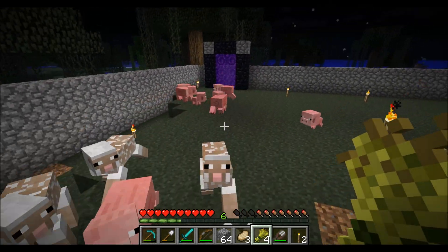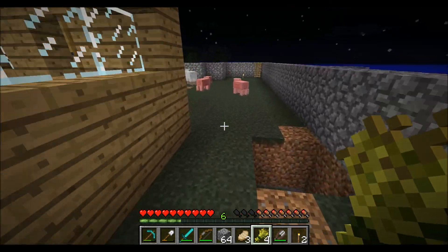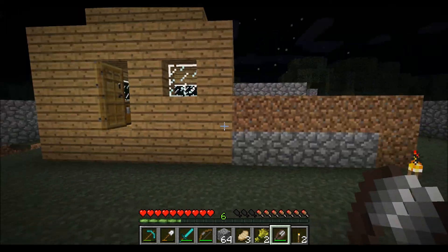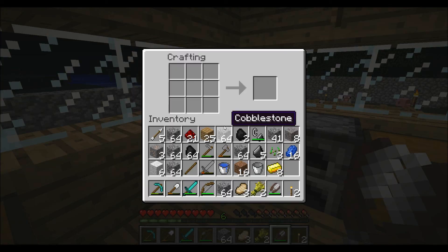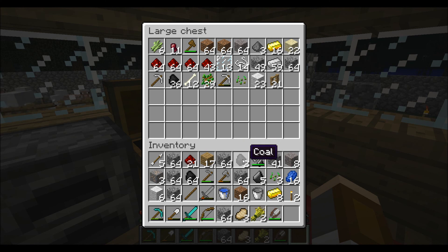So we got our farm going on here - that's nice. More piggies to breed and more sheep to shear. In preparation of the nether, we need to make this chest bigger first, and then we can store our stuff. On the next episode we'll go to the nether - it'll be intense.